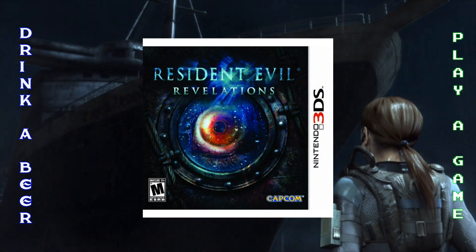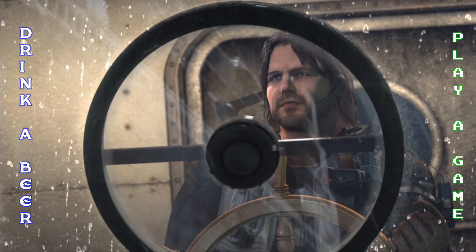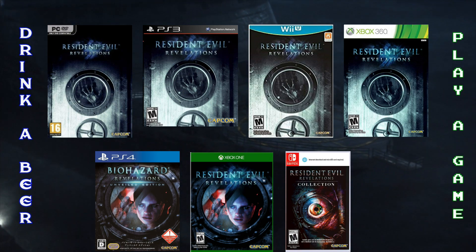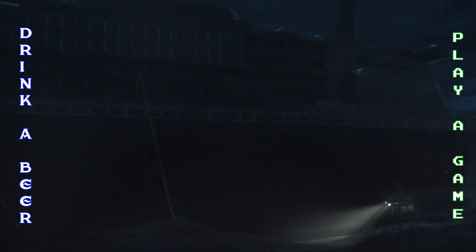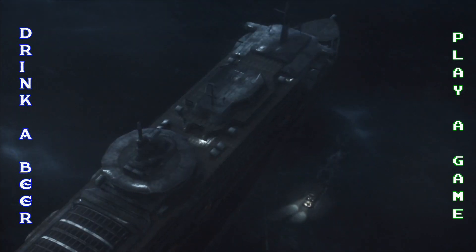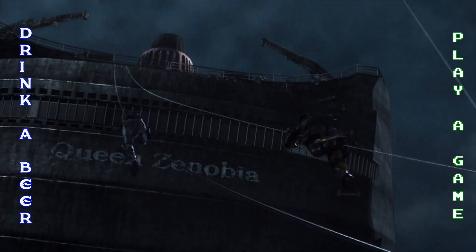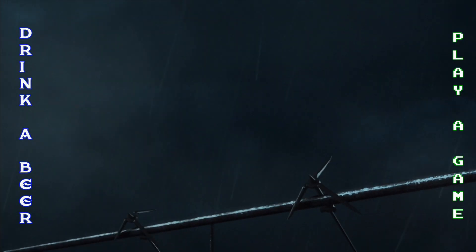Originally released to the 3DS in 2012, developed and published by Capcom. It eventually came out on Windows, PlayStation 3, Wii U, the 360, PlayStation 4, Xbox One, and the Nintendo Switch in various Resident Evil Revelations collections. When it came out on the 3DS, this was one of those games that really pushed the system early on, and actually led to it getting that little nub thumbstick, because it needed an attachment in order to play it with dual stick control. We're going to be looking at the Xbox One version, which has updated graphics.